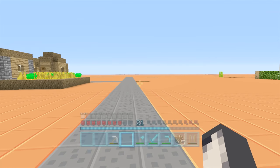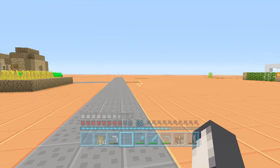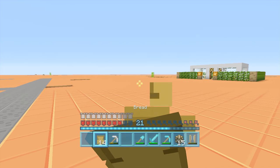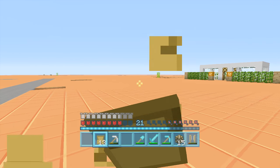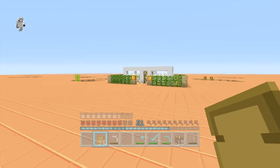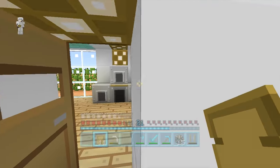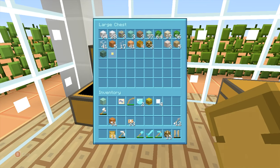Obviously to defeat the Wither we're going to need wither skulls, and they come from the nether - that's my thinking behind going there. I've also got six eyes of ender, so I can probably find a stronghold before too long, meaning the Ender Dragon is something that will come soon. I'm trying to do everything at once - I've been working towards getting the eyes of ender while working my way to bedrock.